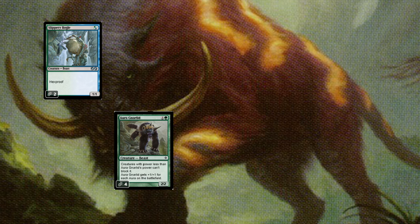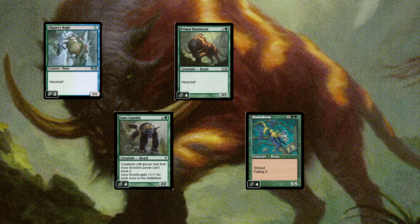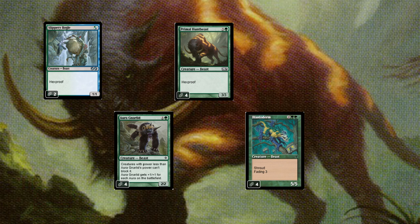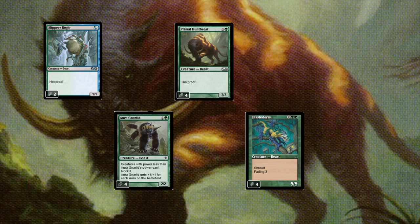In the four drop slot we've got Primal Hunt Beast, a four mana 3-3 with Hexproof. We also have Blastoderm, a four mana 5-5 with Shroud, meaning it can't be the target of spells or abilities at all. It has fading three, so it comes into play with three fading counters. During upkeep we remove a counter, and if we can't, we sacrifice it — meaning Blastoderm gets in for three attacks.